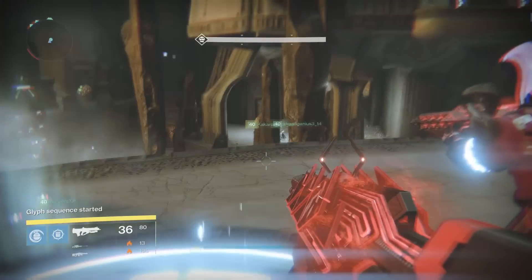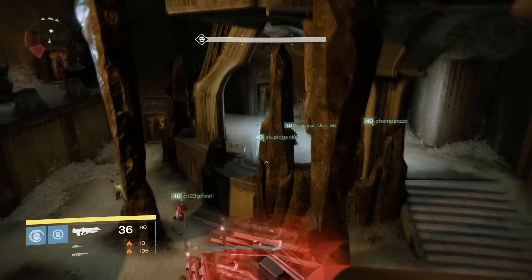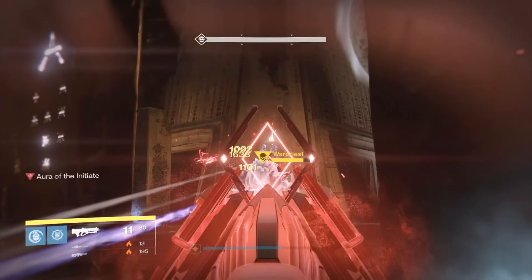With the Outbreak Prime, similar to the Gjallarhorn, the damage numbers are actually a lot more complicated than I thought. I thought that when you shoot an enemy in the head it would just do a certain amount of damage for all the different rounds in the magazine, right? But as you can see in this screenshot, that isn't the case. You can see four distinct numbers popping up: 1,092 at the top, 1,638 below it, 1,101 below that, and 142 to the left. The 142 is the damage per nanite swarm, but the other three different numbers are all different headshot values for this weapon.